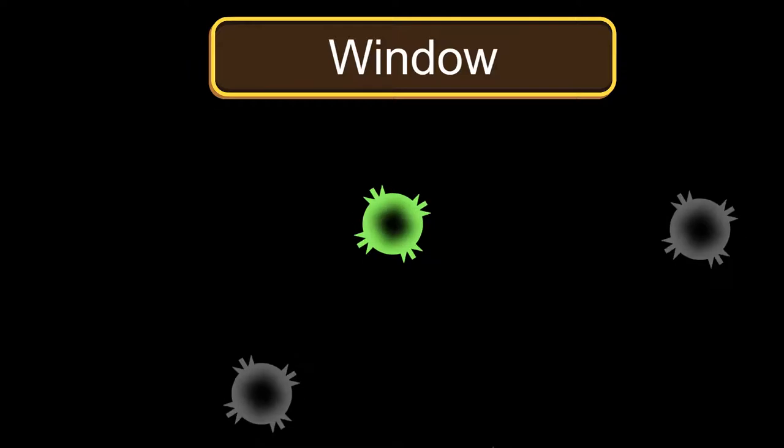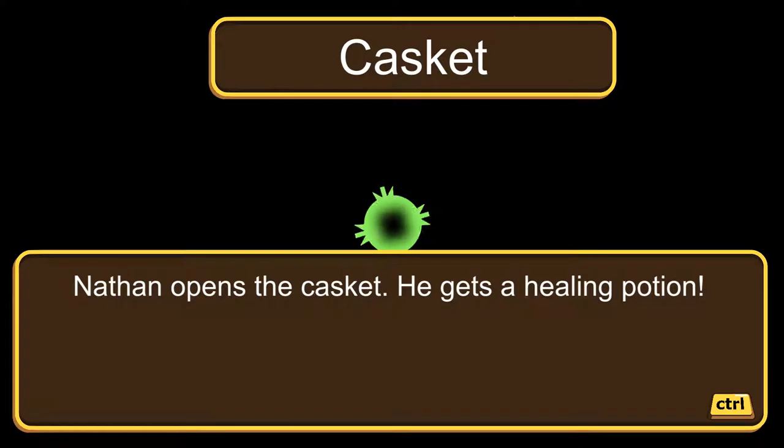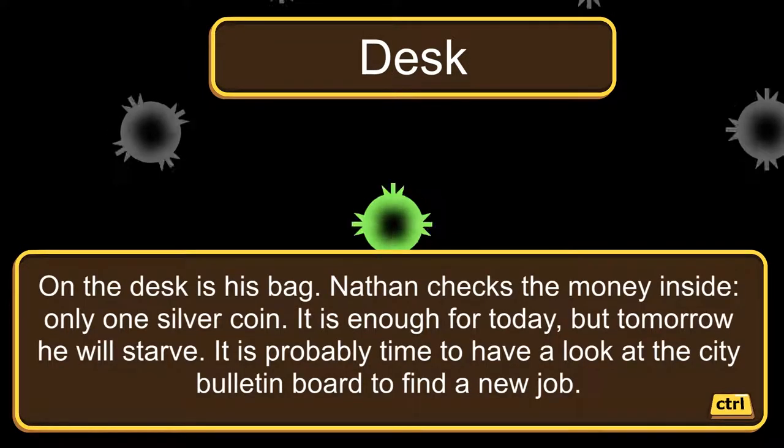Examining the Casket: 'Nathan opens the casket. He gets a healing potion.' So it's basically examine and use. The Desk: 'On the desk is his bag. Nathan checks the money inside — only one silver coin. Yippee. It is enough for today, but tomorrow he will starve. It is probably time to have a look at the city bulletin board to find a new job.'